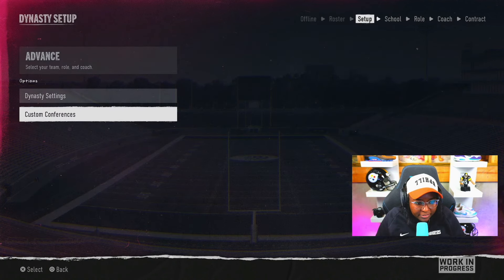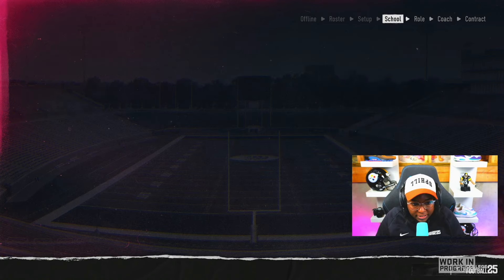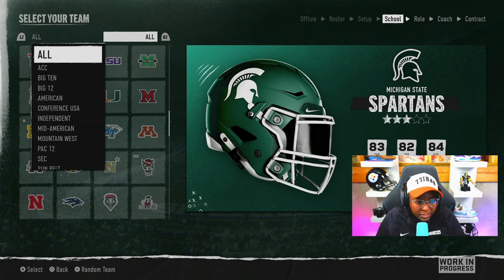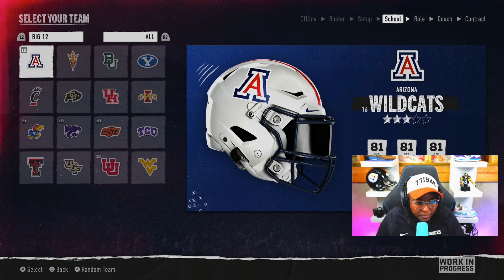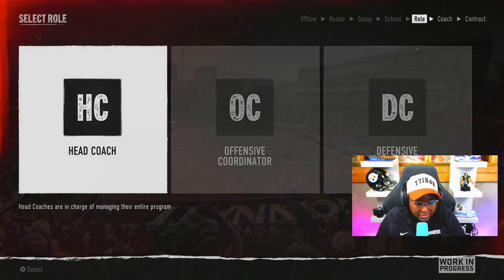Let me go ahead and back out of that. I like all of our settings, so let's go ahead and advance. It's now time to select your team. We've got all of our teams here and it looks like we can select based off of conferences. Going into the Big 12 — we've got an 82 overall right now, offense is an 84 overall. We're going to go ahead and take over Cincinnati and do our darndest to make this program a lot better.